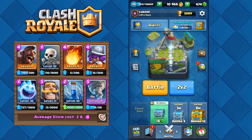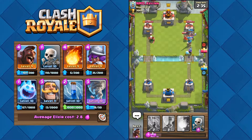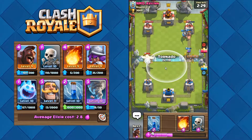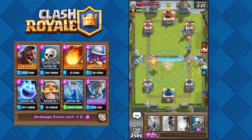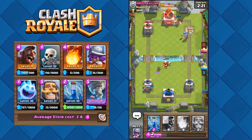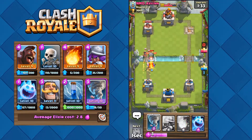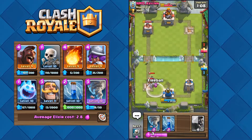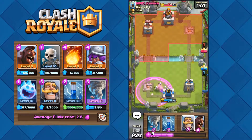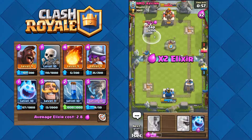I'm in Arena 10, let me show you how powerful this deck is. We have a little push right now and he has a push too. Skeletons right over here — the right tower is down. He has nice combos but that's not enough. Let's prepare Zap.